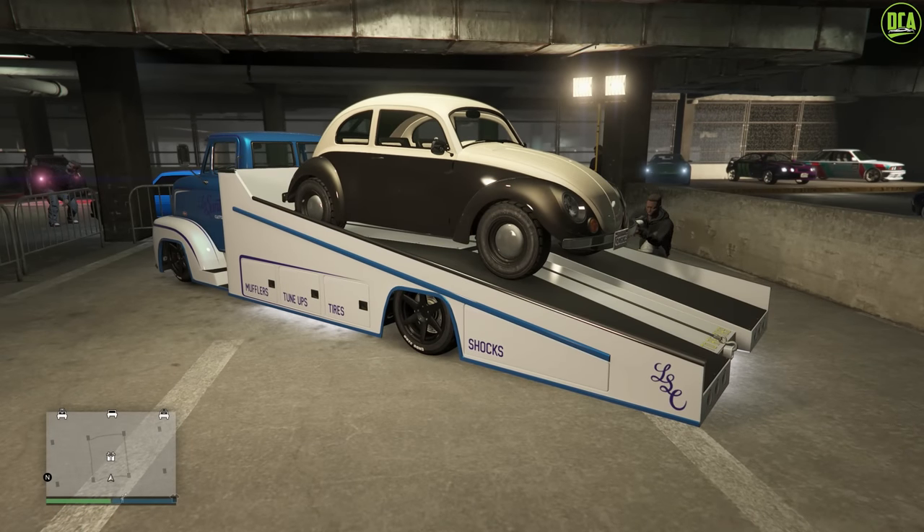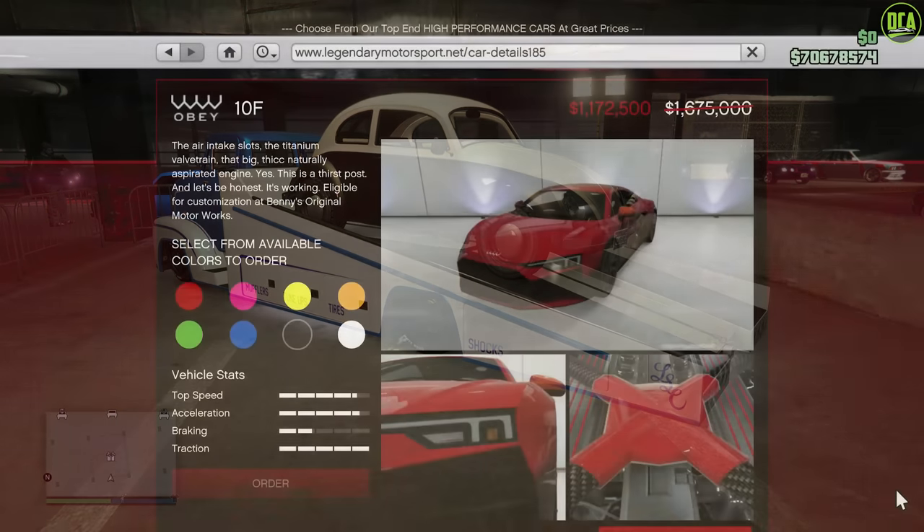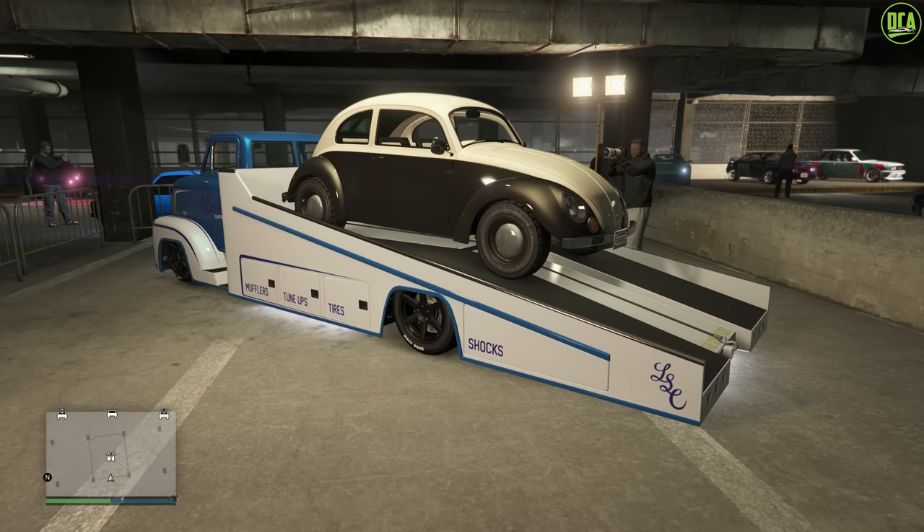In terms of my vehicle discount pick of the week, I'm going to go with the Obey 10F. It's a really good car both in terms of customization, styling, and driving experience. It's not a top performer, but still a great overall car that I think is worth its price. Overall, this event week is pretty good — six vehicles on sale this week, which is really surprising compared to the three to four we've been seeing for the past few months. Unfortunately, no businesses on bonus money this week, but at least Rockstar gave us a decent variety with the other double money opportunities. Thanks for watching, hope this was helpful, and I'll see you in the next one.